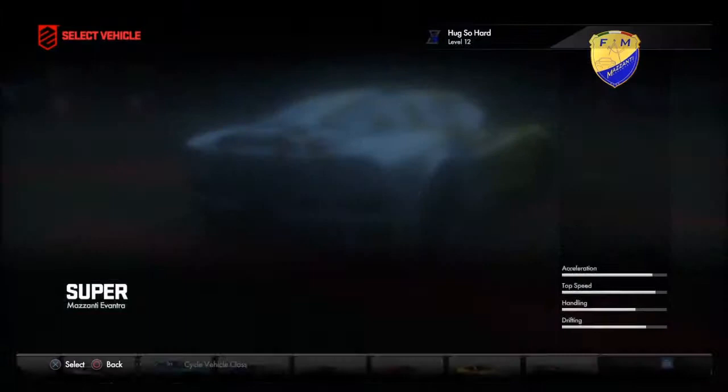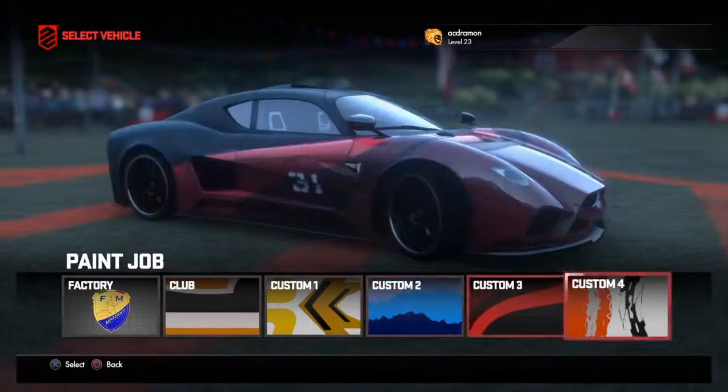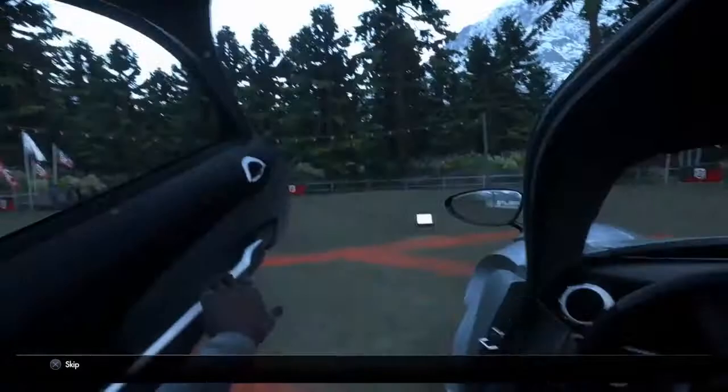Alright, let's pick the colors. I wish you could control the camera so I can see all around the car without it having the pan shots and all that good stuff. Let's actually do it in its base factory paint job. I think it looks nice with just one solid color.